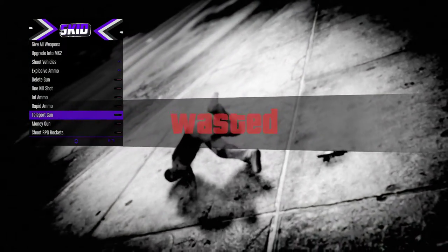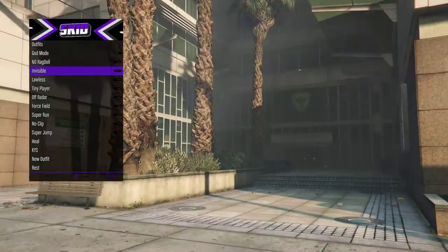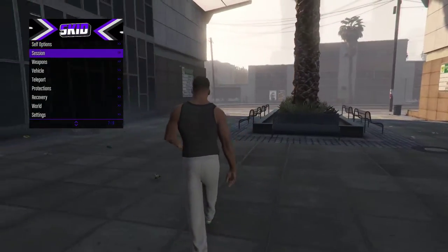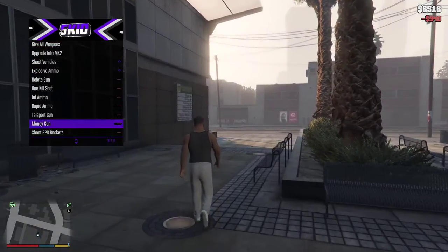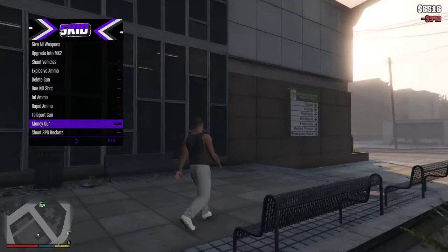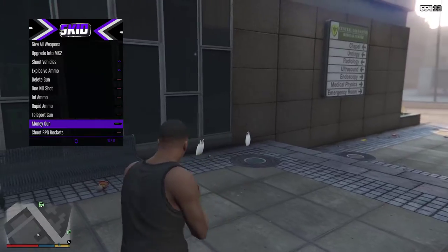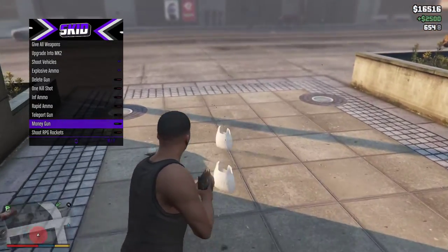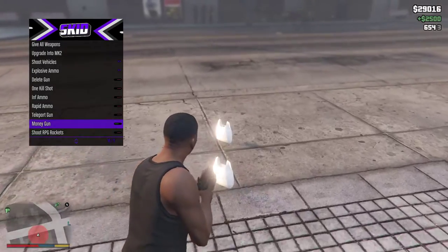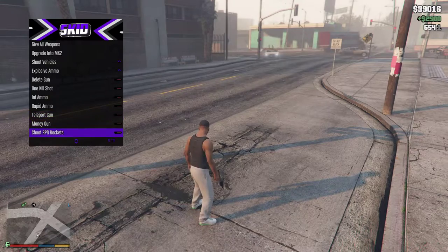Let's go and turn on god mode, and invisible off. There's also a money gun — I forgot I had that. I need money badly. I thought this wasn't in this mod menu because I need like 30,000. Now I can buy a new garage, that's cool.